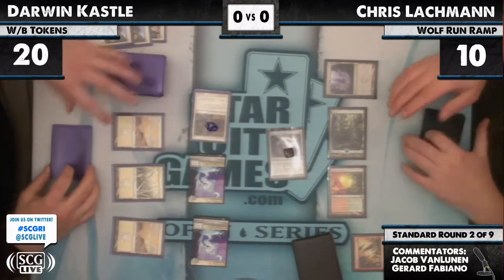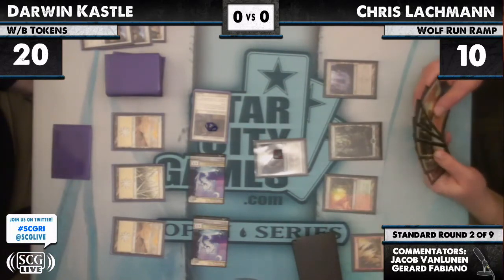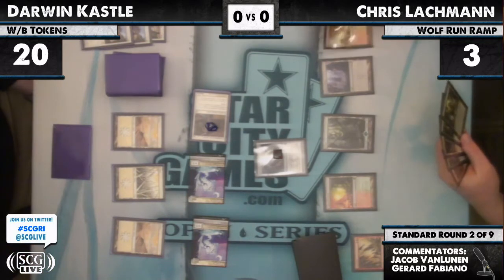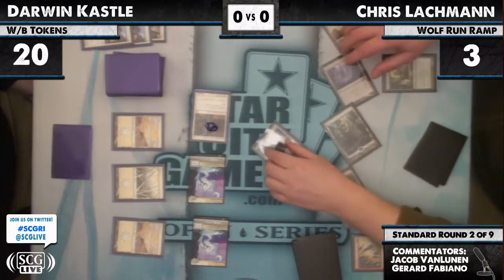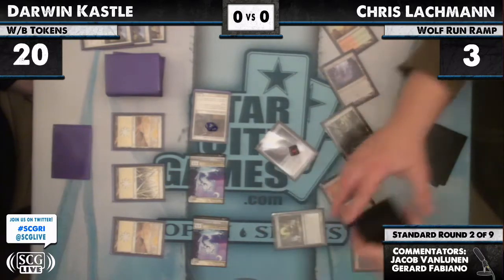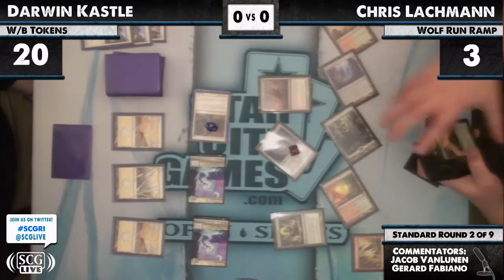Lachman is down to 3 life. Darwin has nothing there — he only has White Lace. Lachman has a chance. He could Green Sun's Zenith for the Master. He's going to go up to 5 life. That was kind of a big blow for Darwin to have nothing at all there.